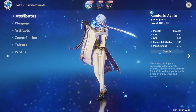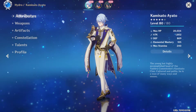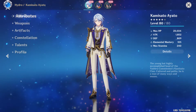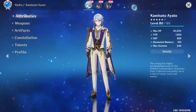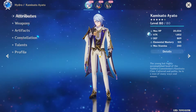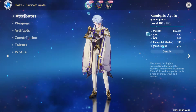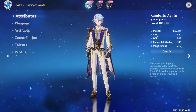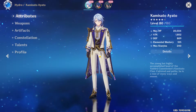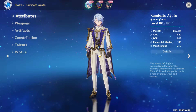Hi everyone, welcome back to another gameplay of Genshin Impact. A new update to the game and a new character has been released: Kamisato Ayato. You can find him in the new featured banner, and with him comes a new weapon on the weapons banner. This is the trial version, so I'm going to take a look at this character and give you my first impressions - his talents, overall game style, constellations, the overall build, and possible teams and synergies.